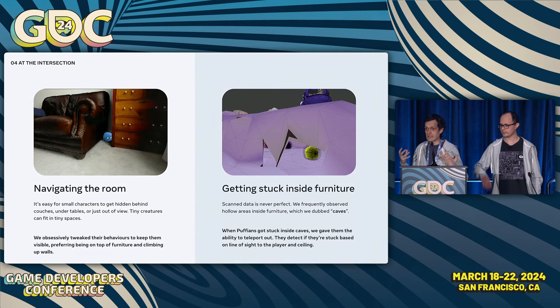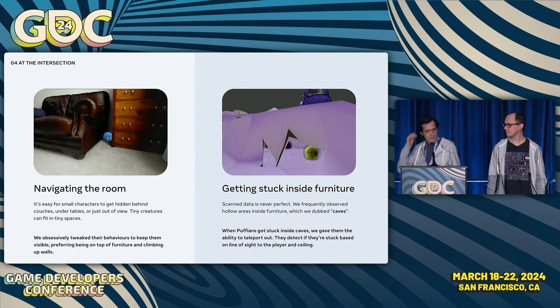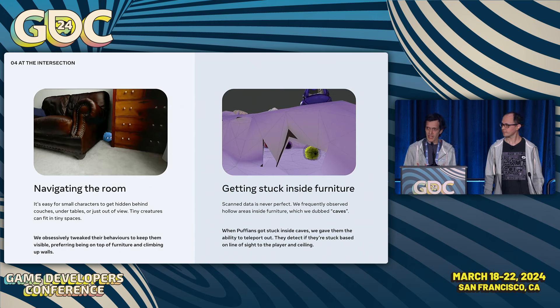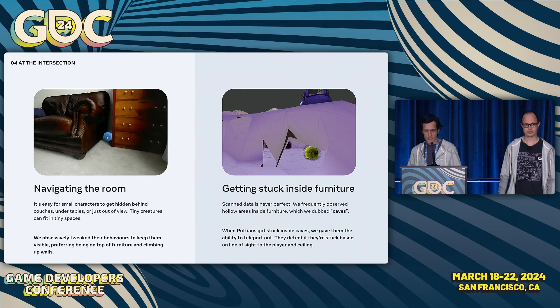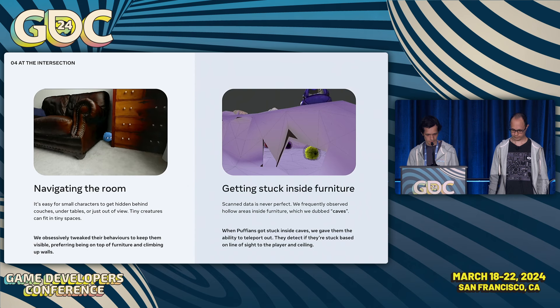Another serious issue was that Puffians would get stuck inside furniture. When scanning the scene mesh, there were sometimes large caves inside furniture — this happened frequently with fabric like on a couch or bed, where the shape wasn't getting closed completely, turning furniture into an imaginary room for Puffians to hide in. This happened in just about every scan we saw. We couldn't expect players to catch this during scanning, and scan data is never perfect. The solution was again in the Puffian behaviors: we gave them the ability to teleport out of caves. If a Puffian was inside a cave for more than a few seconds — detected via line of sight to the player and to ceiling and floor planes — it would teleport to a position in line of sight of the player.